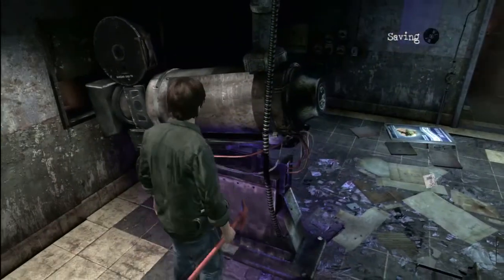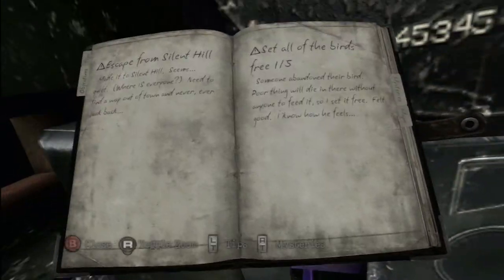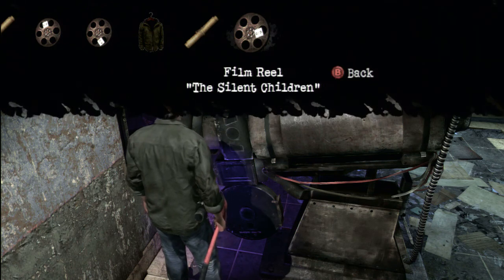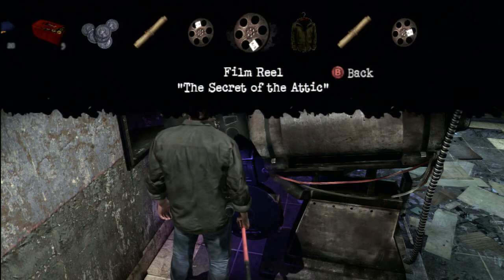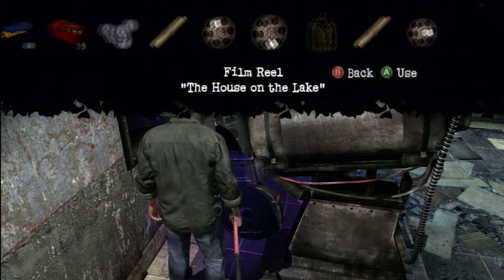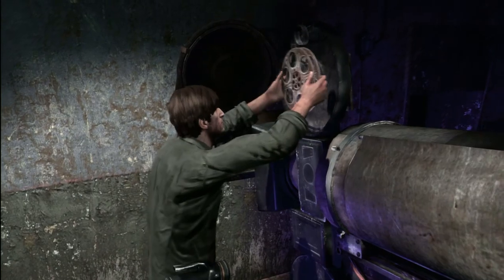Alright. So now what we have to do - I need to look at these film reels. That one I believe is titled 2 of 3, this one's 3 of 3, and this one's 1 of 3. So we have to play them in exact order to get the code for the keypad.